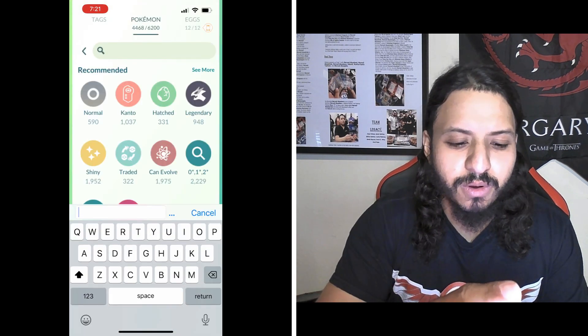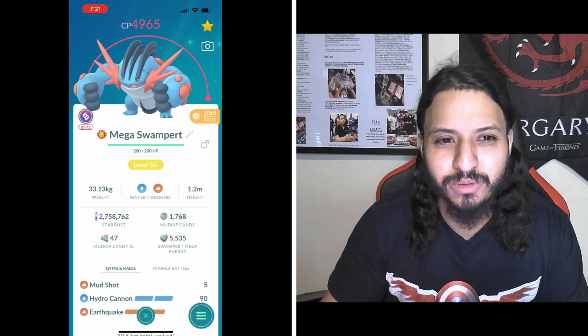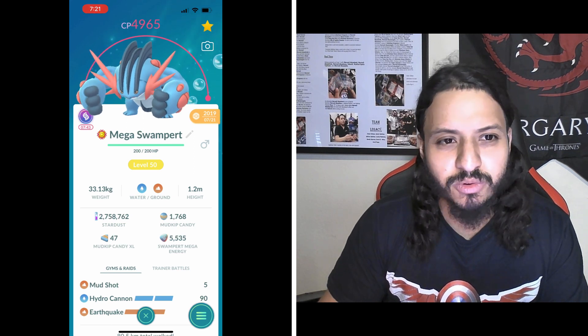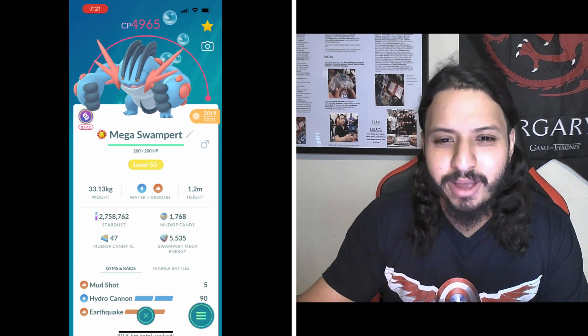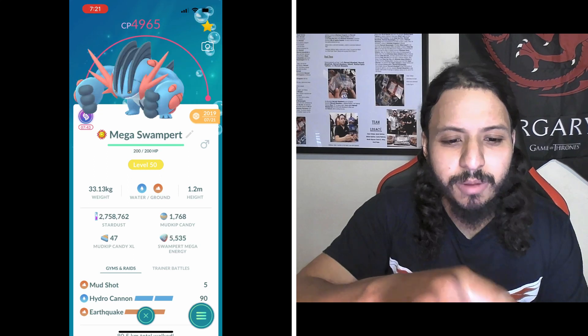Number two is Mega Swampert with Mud Shot and Earthquake. The water type doesn't really help here, so it's gonna single resist everything — Rock Slide, Power Gem, Gunk Shot, and Sludge Bomb. But the mega boost of boosting your partner Pokemon by 30% is why it's all the way up at number two.